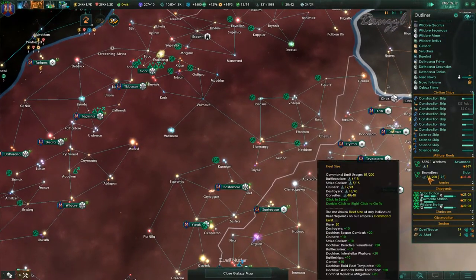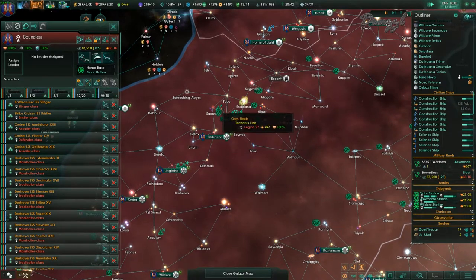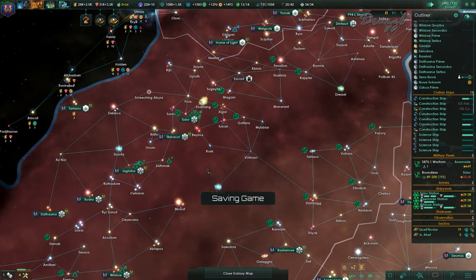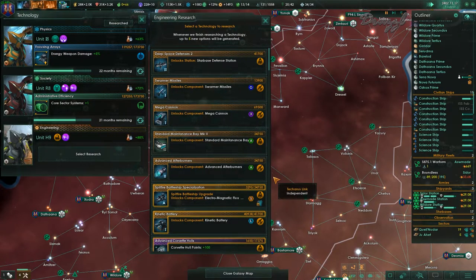Wow, Boundless is at 81 percent and already at 32k. There are still fleets flying in to join it. System survey complete. We got standardized strike cruiser patterns, which gives us a reduction in build speed as well.